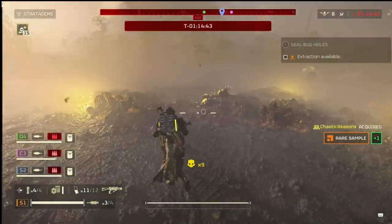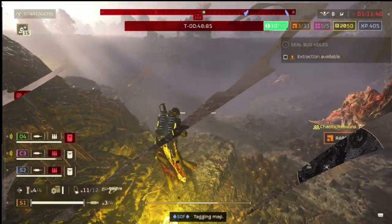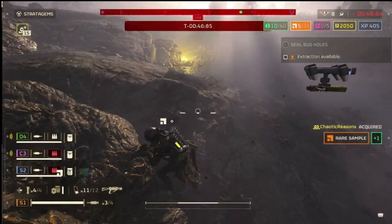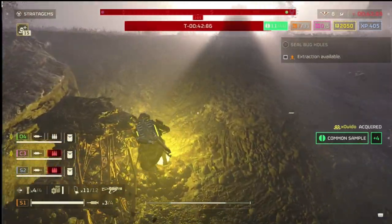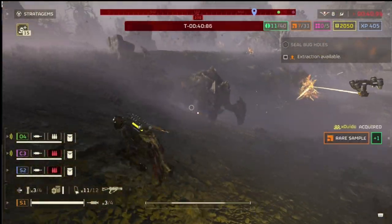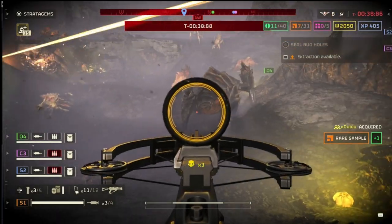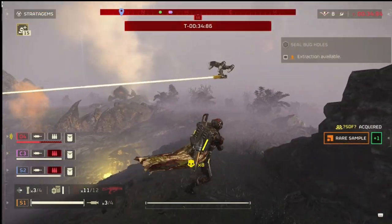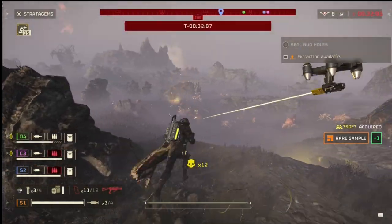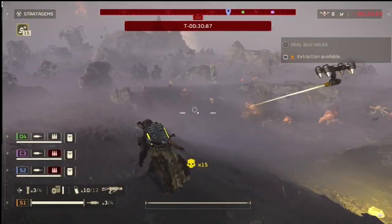It's just a really fun mission — you get a lot out of it in terms of samples, XP, medals, and fun. You definitely want to communicate with your team about your intentions. If you're looking for samples, make sure they're aware: 'Hey, I'm looking for samples, we should split up.' Type in chat or get on the mic for a few minutes — it definitely helps the team so they know your intentions.